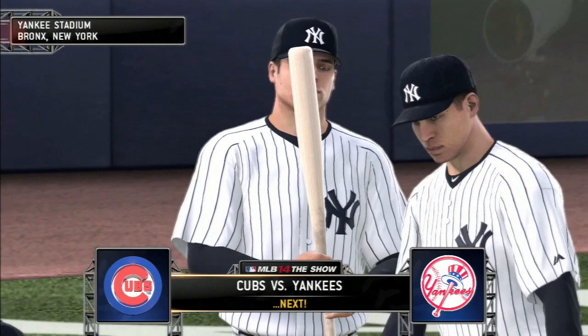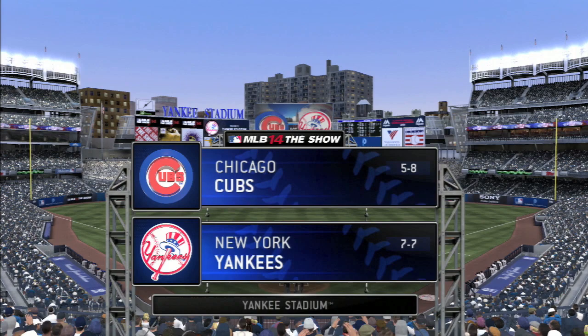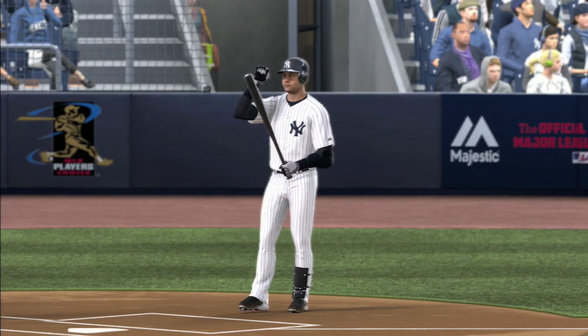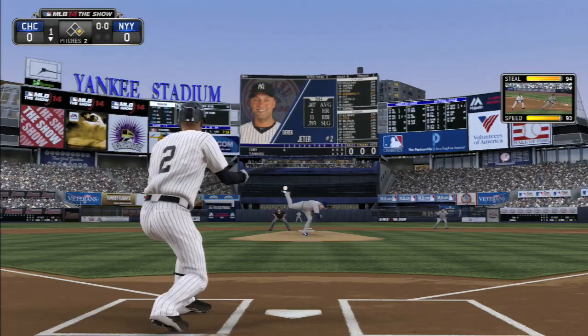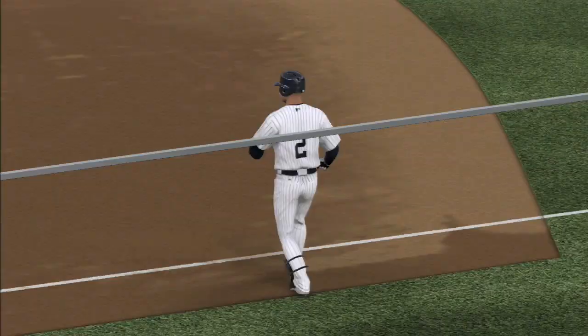We move forward to the second and final game of this quick series with the Chicago Cubs. This is game two of the doubleheader in real life, but we're splitting them between two days in our series. We are back at .500 — 7-7. The Cubs are five and eight. Jeter is third in the league with a .407 average — it's dipped a little, but he's still doing well. First inning, runner on first, nobody out — and there he goes, laying down a beautiful sac bunt. Thrown out at first, but he does his job getting that runner over.